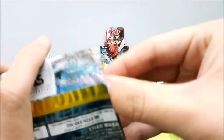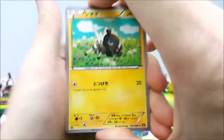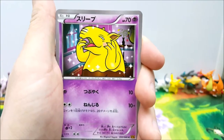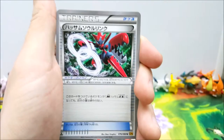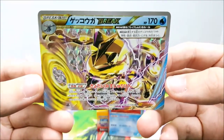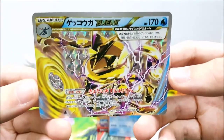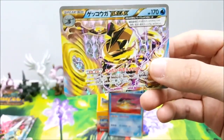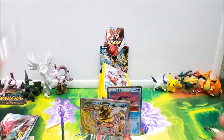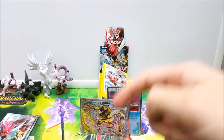Still four more packs to go, but no EXs yet. If you haven't hit the thumbs up button yet, do me a favor — it gives me a lot of luck. Here's a Blitzle, elf boy, and Drowsy — this is a girl Drowsy for sure. Then we have Scizor. And here we go boys — we got a Greninja Break! First one. I actually really like Greninja as far as water Pokemon go; I tend to pick the water starter in the video games. He was mine in the XY games — love him to death. My boy Greninja! We got a Break — I'm happy. Still three more packs to go.